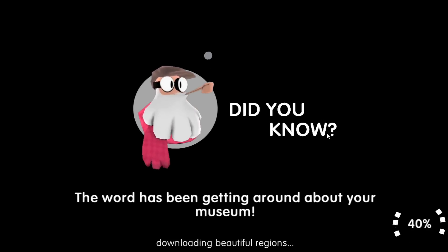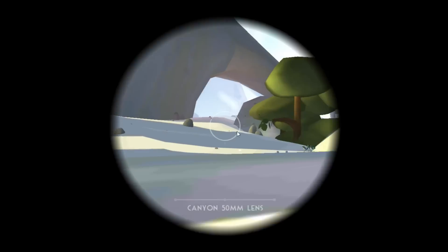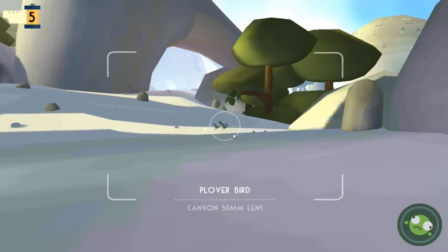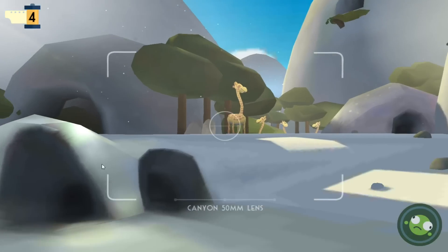Alright, Captain, we're doing this. Downloading beautiful content. What are we going to find? Plover birds! Oh, they're so cute. Oh, they're taking off. They're adorable — I wish I could zoom in on them.